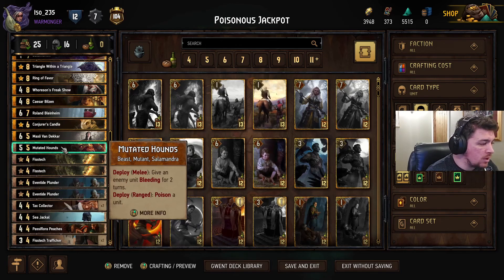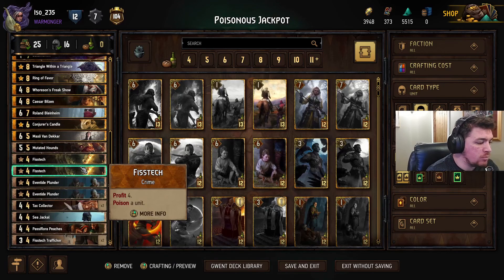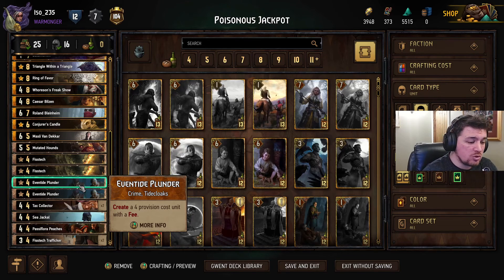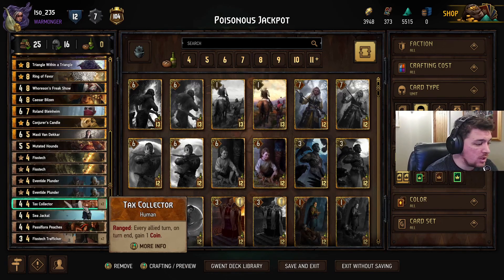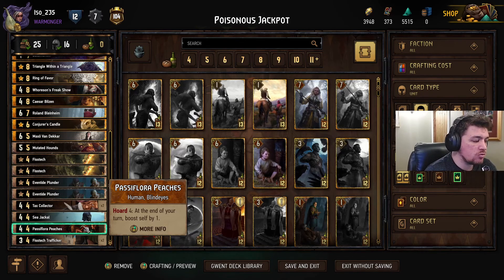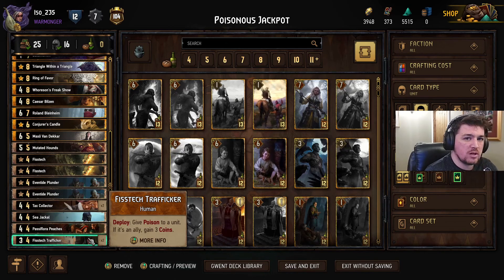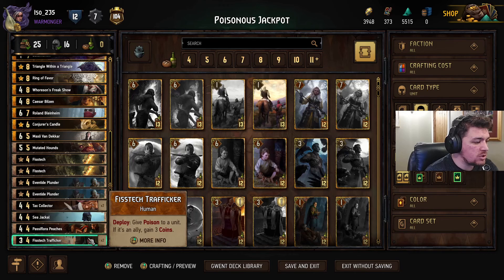Bronze units include Mutated Hounds. We've got Fistech — more poisoning. We've got Eventide Plunder — we could potentially make a few more cards that will poison or help us out in that regard. We've got Tax Collector, just to help us get our coins ticking over. Sea Jackal — just a nice point slam at the end if we can keep final say. Passiflora Peaches — just a touch of an engine to keep some points ticking over in early rounds to create a bit of threat. And Fistech Trafficker — a bit of versatility. If we need coins, we can get them, but we can also poison enemy units more efficiently with these low cost cards.